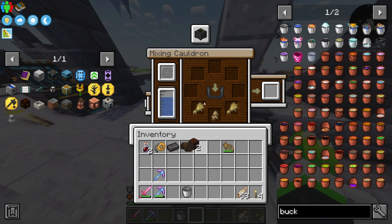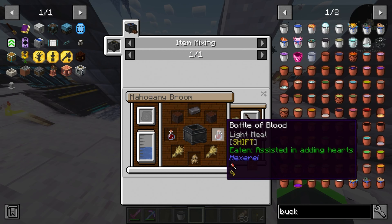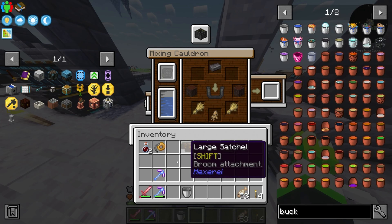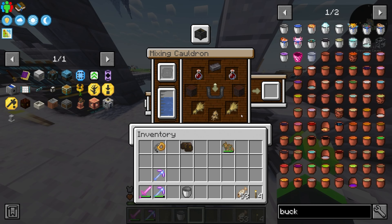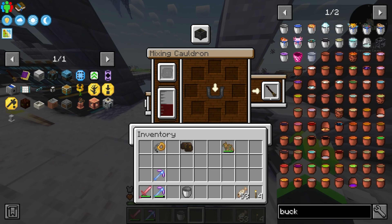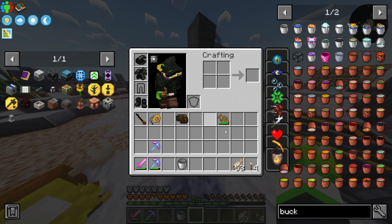All we gotta do is stick on some of these - and what was the other part? Oh, the blood! There they are, and we should get a Mahogany Broom!